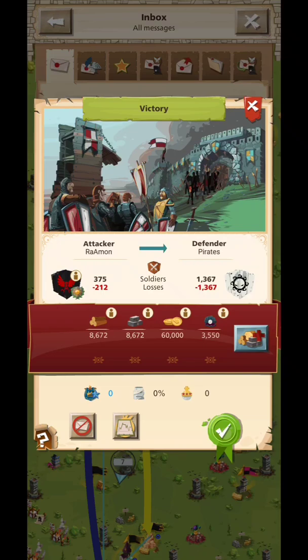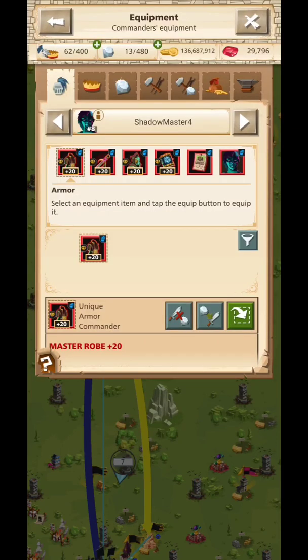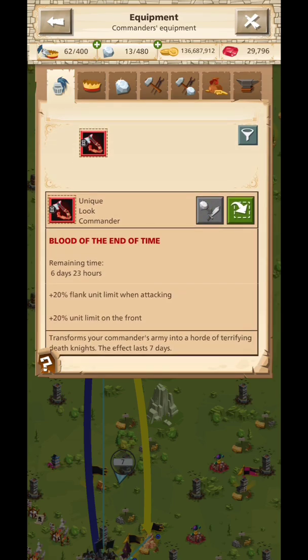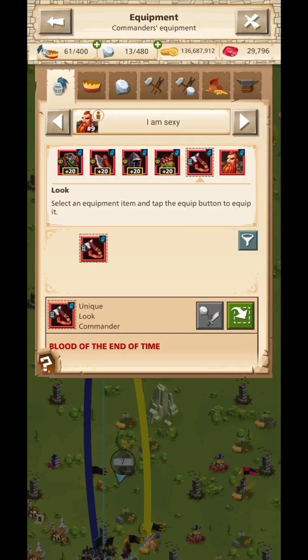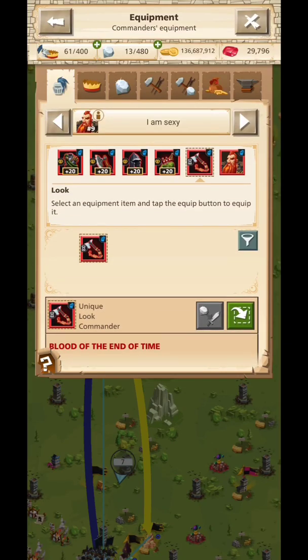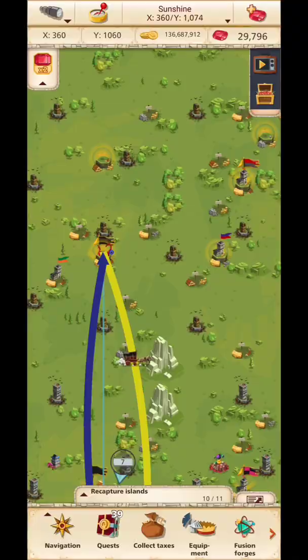This is my second time defeating the kraken on second difficulty, so I get that look item for my commanders. I will equip it — you can equip it even for relic commanders if you have some. That first look item gives you, as you can see, 20 extra percent for front and also extra flank units, which is pretty nice.